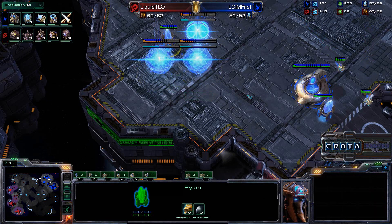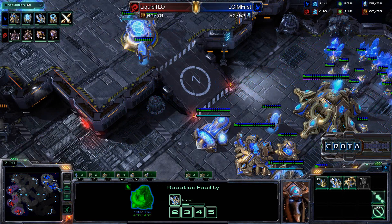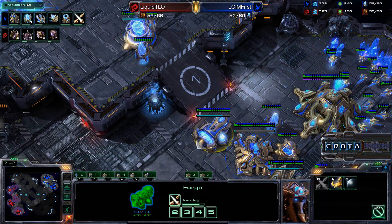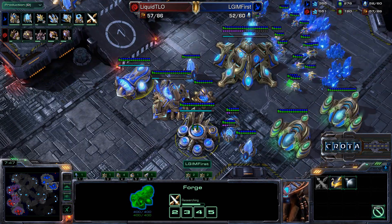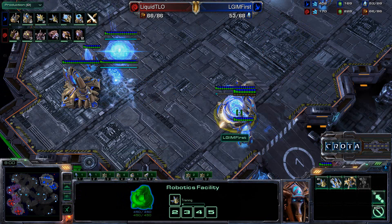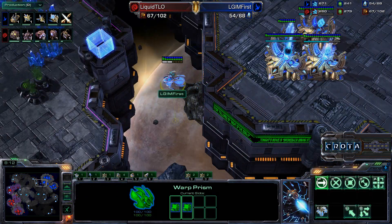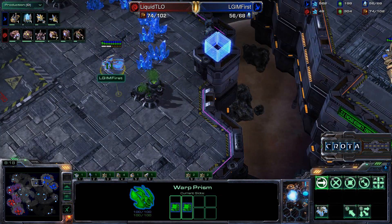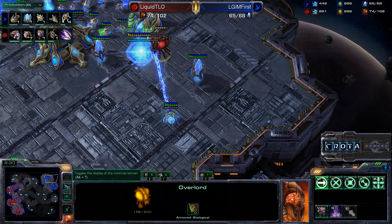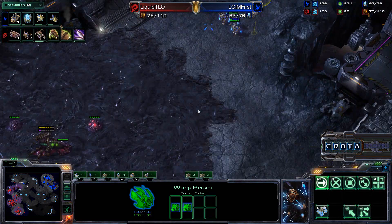Taking a look here, we can see three additional warp gates now coming in. The probes are now making their way down, and we are going into warp prism play, which is a very strong indication of a two-base immortal sentry all-in. Level one weapons upgrades are now nearing completion — we may see the armor upgrades as well. This is going to be four gateways and one warp prism. I am surprised there is no immortal yet — perhaps First is trying to go for a bit of harassment first. There is the double sentry being picked up. We should see perhaps two more units warped in, and the warp prism may try to go into phase mode first, warp in two more units, pick it up, and move along its merry way as the sentries are already making their way across the map.